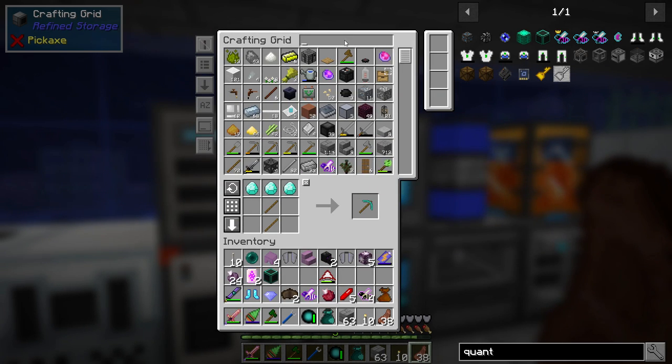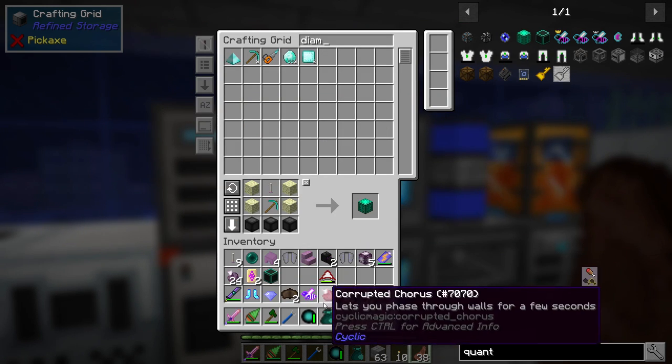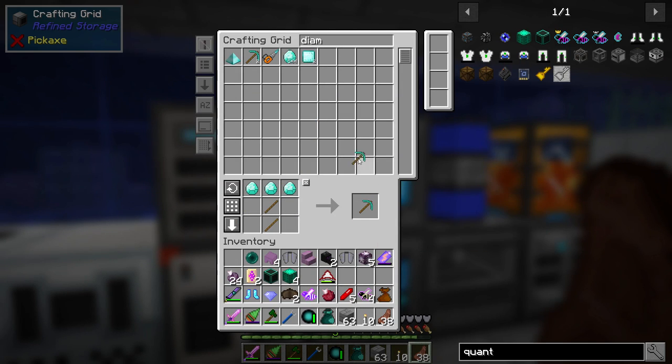We should be able to do this now without any issues. We need six of these — what am I thinking? Six. There we go, and there is that — so there's that which is the Quantum Core.